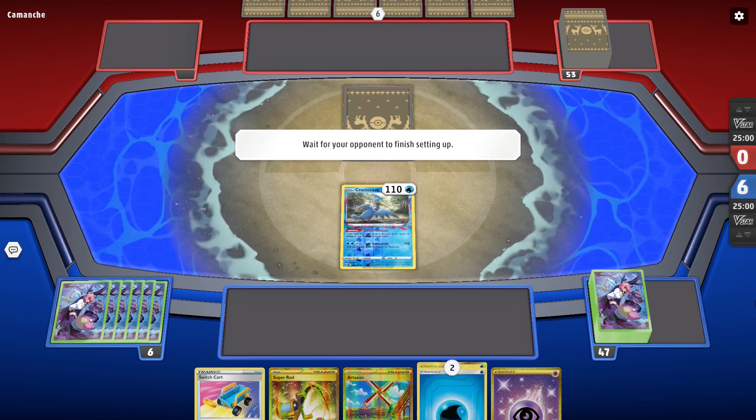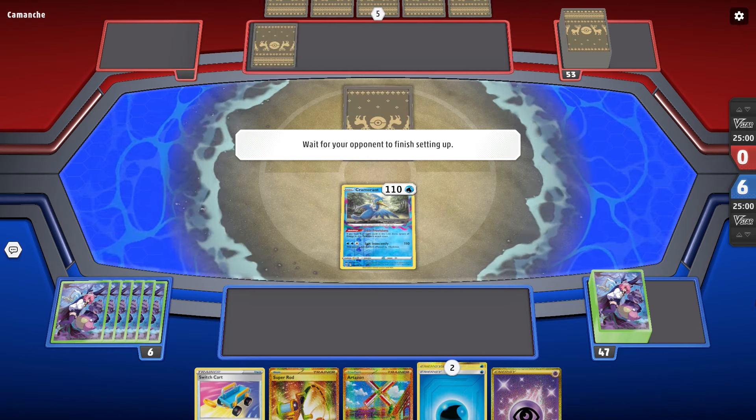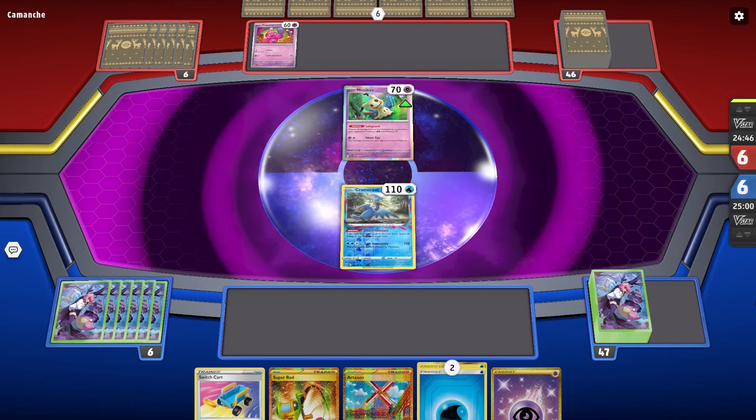Lost Box is just good, so it's a pretty decent background to start with in any deck. If you want to use a card, you can pretty much just use it with Lost Box and it pretty much just becomes automatically better.